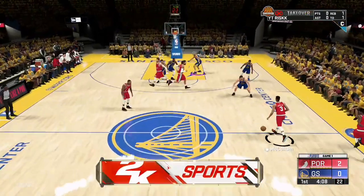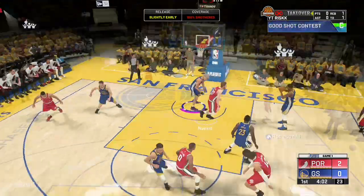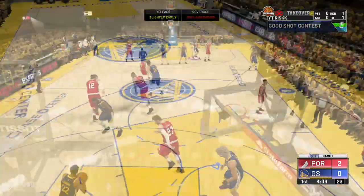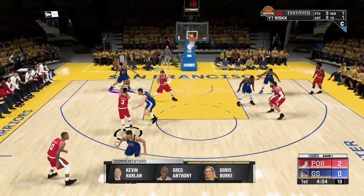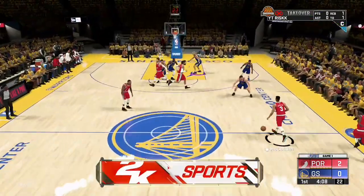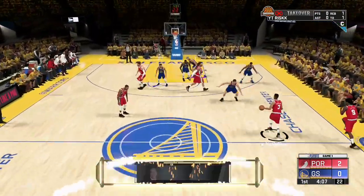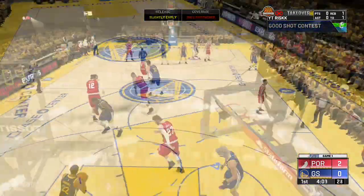Moving on to defense — mainly for my centers — it's going to be blocks. I'm a stretch big with no high block rating or rim protector badge at all, and it's quite easy to get these blocks. Just sit outside the paint and let the inside center come into the paint. Once they receive the pass, they're going to take the layup no matter what. It's your job to get there in time and get that block. When picking an opponent, always try to pick a team with an inside center. This makes it a lot easier compared to picking a team with a shooting center like Marc Gasol, Joel Embiid, or Karl-Anthony Towns, who will just sit at the corner and shoot threes, which will hurt your badge progression.